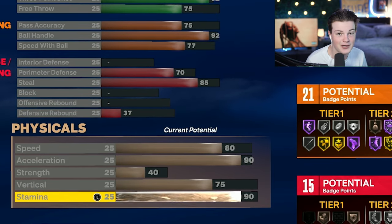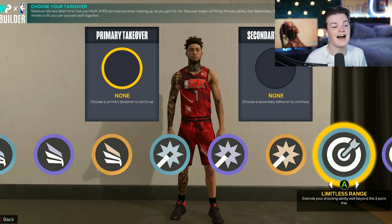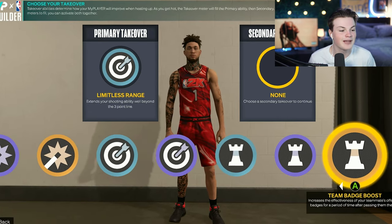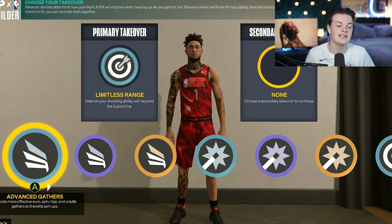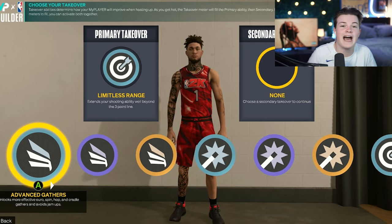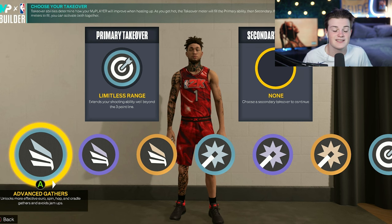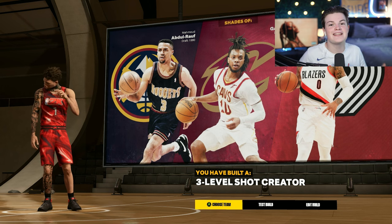Moving on to takeovers, you have a lot of options. You can never go wrong with sharpshooting takeover, but you also have playmaking, shot creating, and finishing available. On current gen this may look a little different with them combined, but you can really choose whatever you like — it's all personal preference. There you have it: the three-level shot creator.